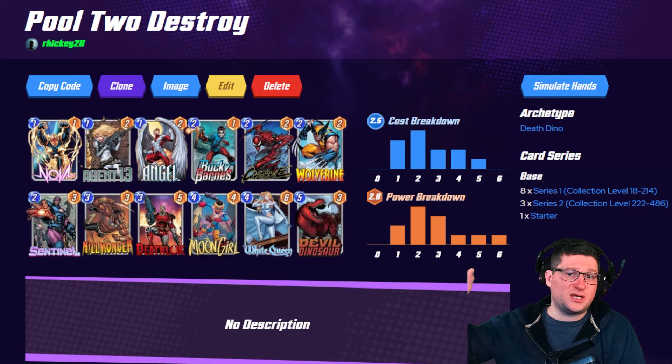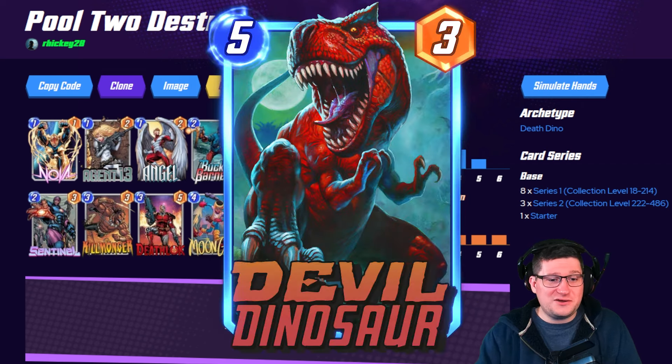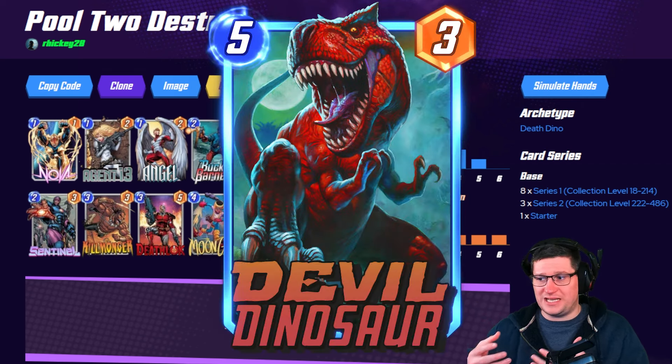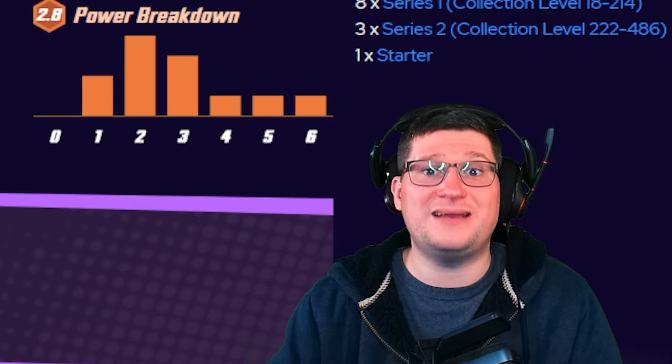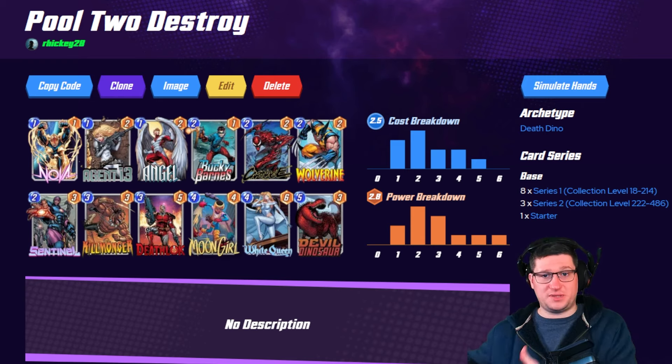The next archetype that we're going to talk about is Destroy. And hey, Devil Dino's back. Why is Devil Dino back? Because there aren't enough Destroy cards in pools one and two. So you want to kind of make up the difference with an extra three or four cards that are going to be big, and that is once again Devil Dinosaur. You have sort of the same formula with Dino if you choose to play him.